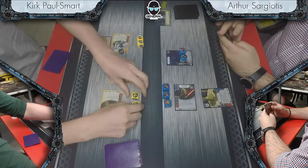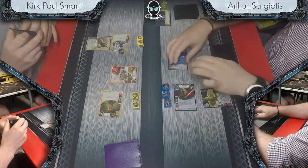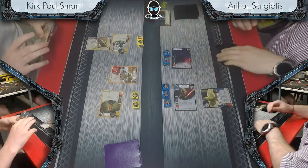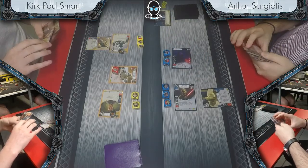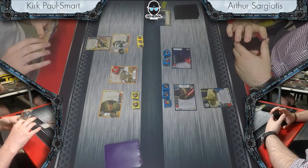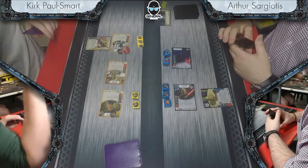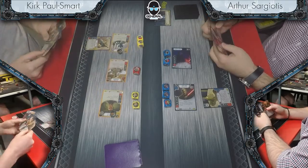On to this match, we have Kirk Paul Smart versus Arthur Segoitas. The Kylo Dooku deck — its strength, as I understand it, is its flexibility. They both have a lot of value on all sides of their dice. You get four good value dice and then you just go where the dice take you. It's a deceptive deck that can pump out a large amount of damage but can also play the control role.